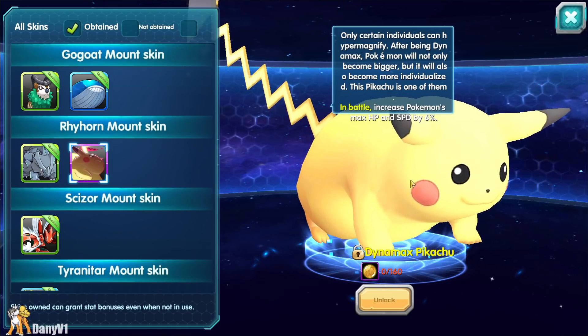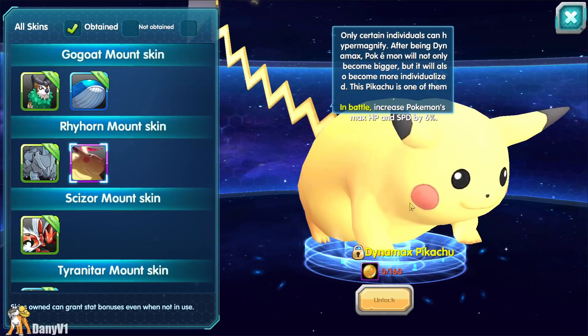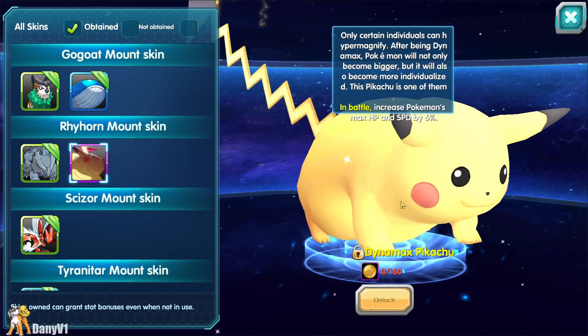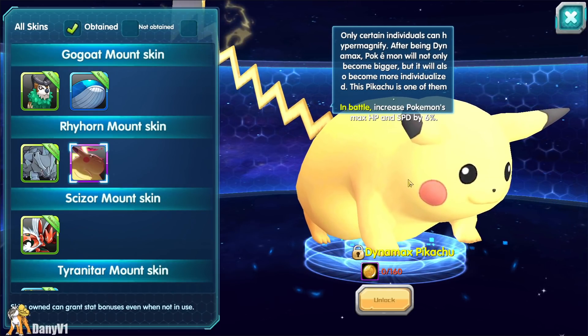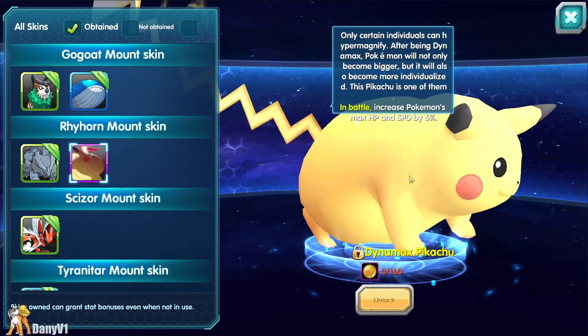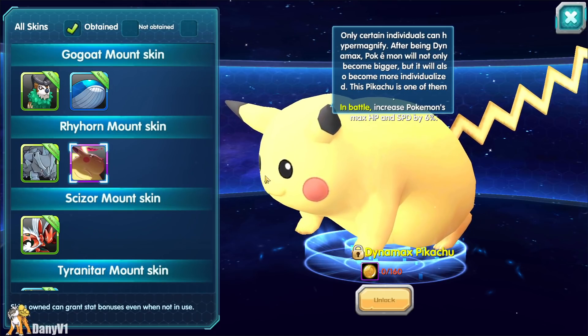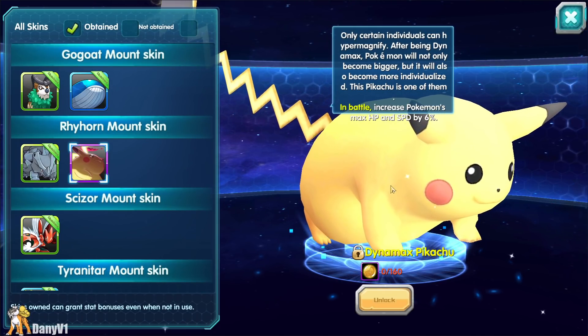Last but not least, on your mount skins, Dynamax Pikachu will be the new mount available soon. It increases your Pokémon's max HP and speed by six percent in battle, so it should be a very nice mount to have. And not just the stats — this Pikachu looks absolutely awesome.